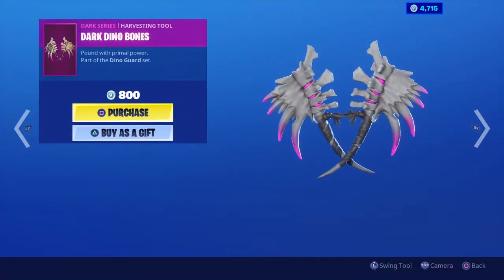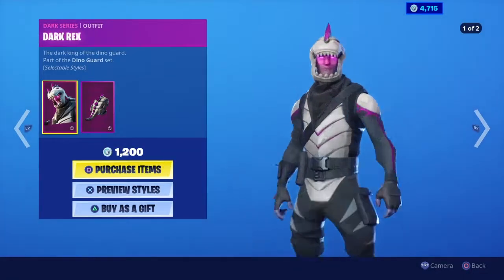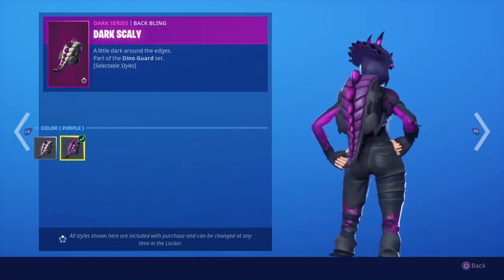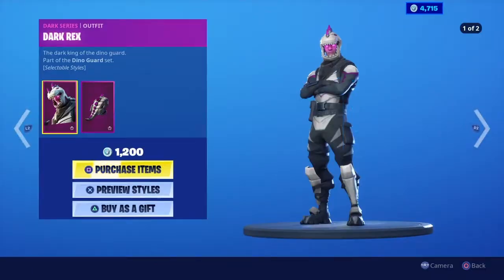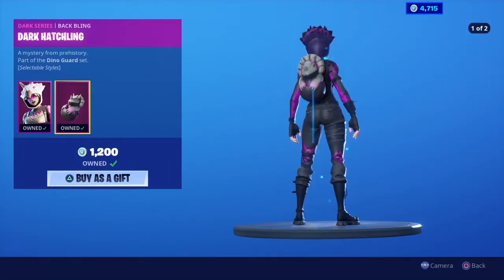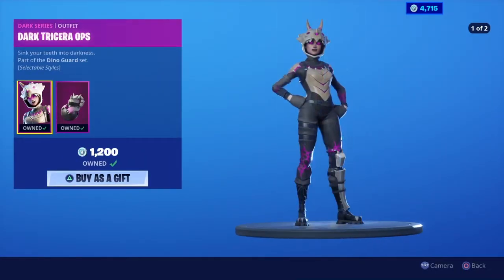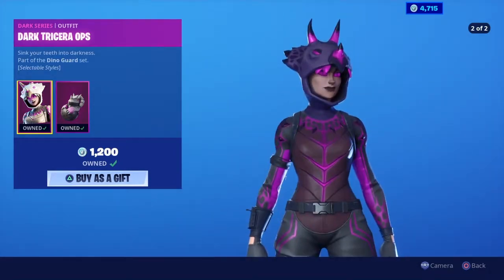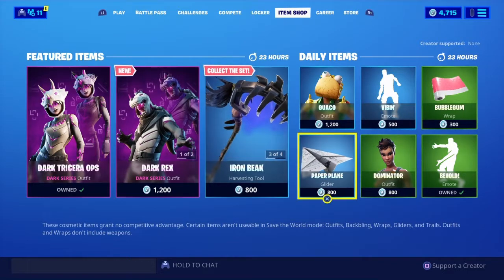So we got Dino Bones — play them again. Got dark Rex. My favorite one is making that cool look. And yeah, dark triceratops, dark hatchling — it'll change in a few seconds. So there you go, that's the style. The best thing in the shop.